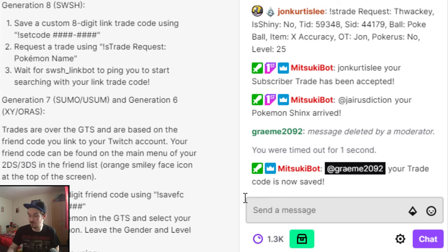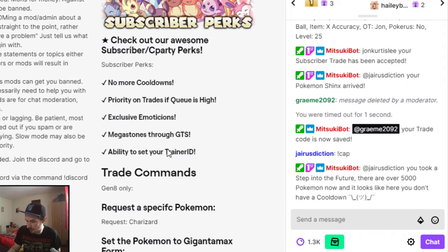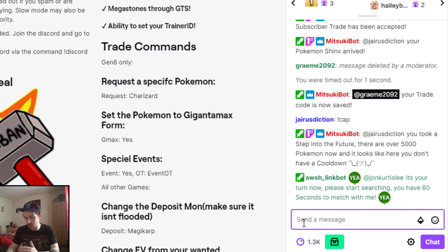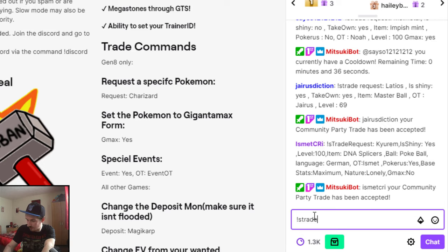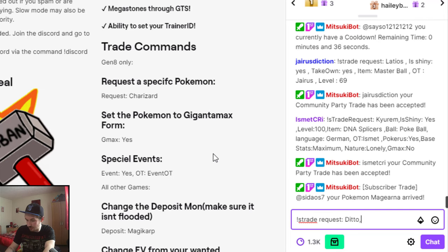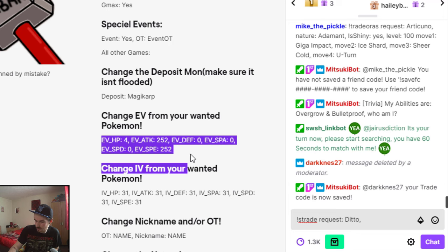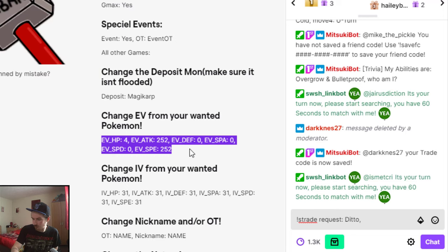After that you need to select the Pokemon that you want — we are going for a ditto. I'll put all this in the description so you can copy and paste it. You put exclamation mark, then s-trade, then request, then dot dot, then a gap, then ditto, then a comma. Next is gmax — skip that. Next is event — skip that. Next is best IV, so copy that in.